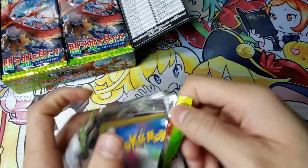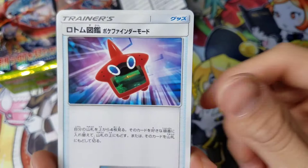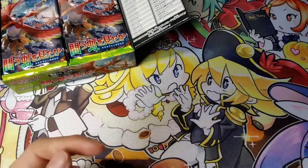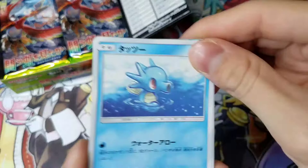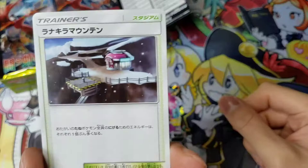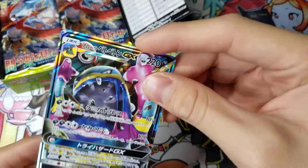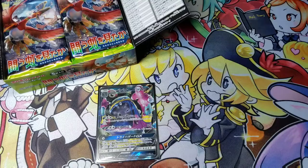All right, first pack. So I've got Charmander and this bird thing. Bug. Ralts. And I'll come back to that one. What was that one called? Horsea. The Fire Monkey. Hoot Hoot. All right, we start off with an Alolan Muk GX. Got a trainer card. Looks pretty nice. All right, that's the first one I got.